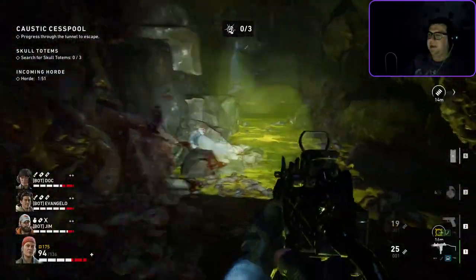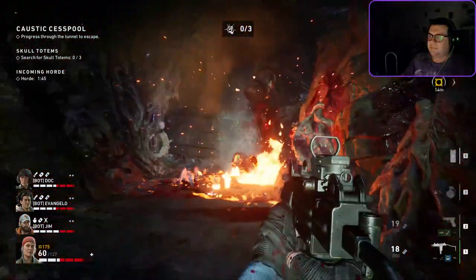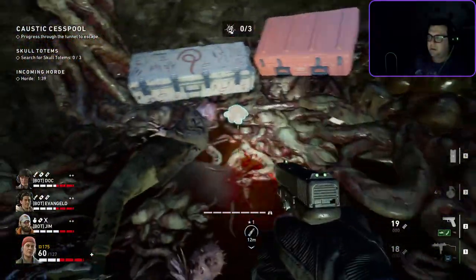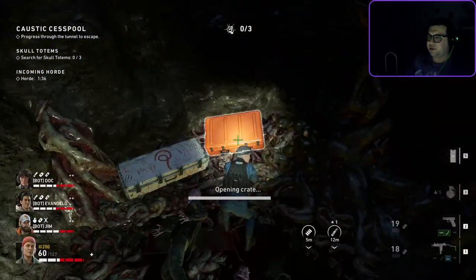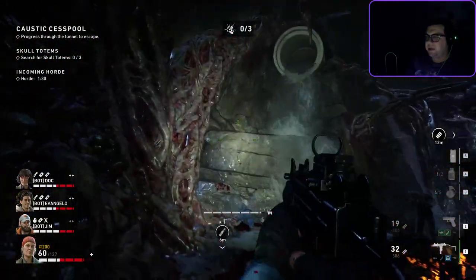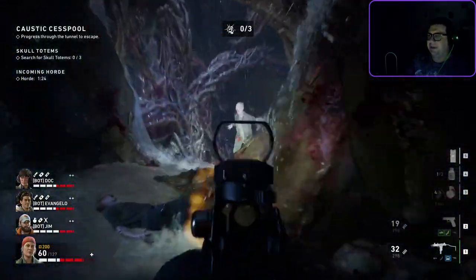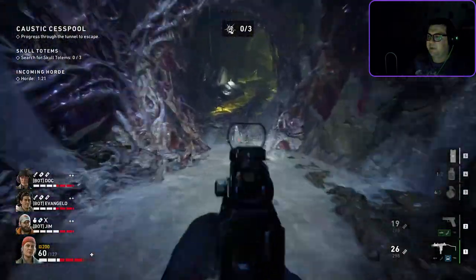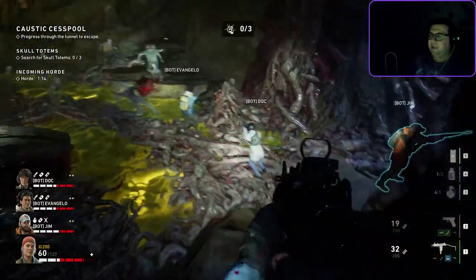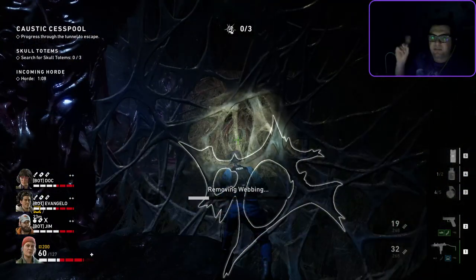Now I'm going to show you where the hidden achievement is — if you don't care to see that, skip to the next timestamp. Here is the totem — you should be able to see it right there. If you don't jump up from here, you go down the slide. If you want to get this achievement, you have to commit to going down. Immediately to your left after going down the slide, you climb up and crouch through this webbing — it looks like you can't make it through, but you can.